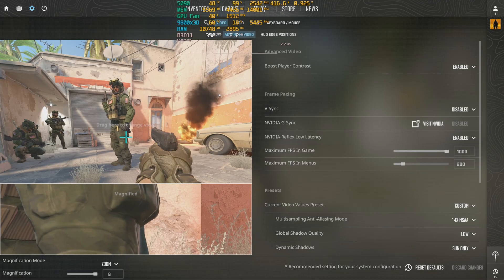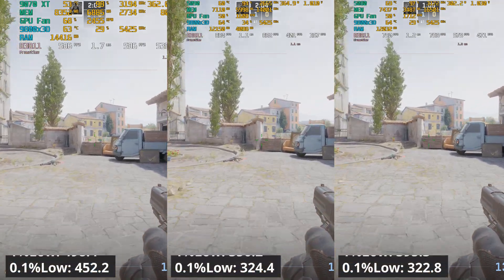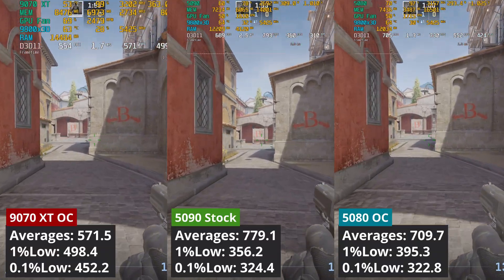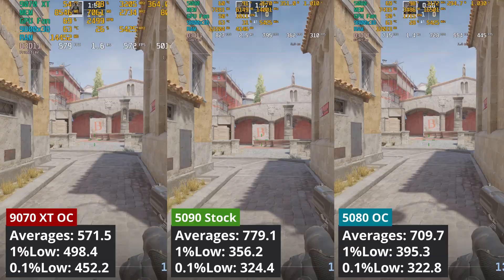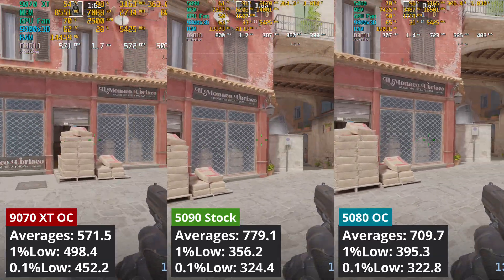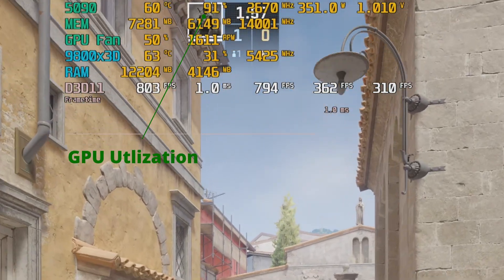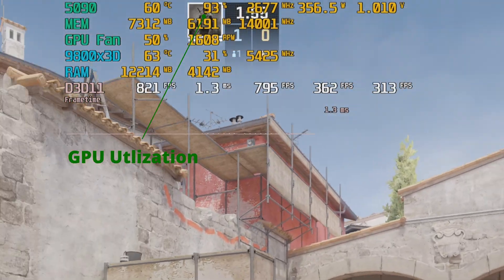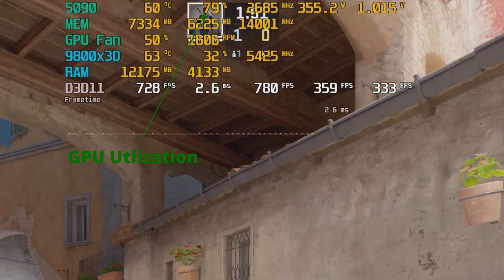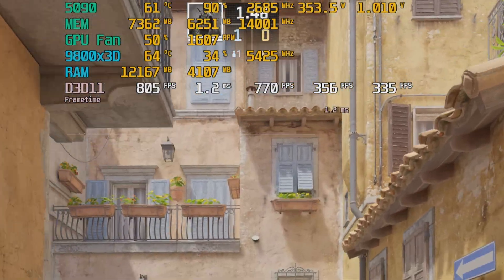Let's start first with Counter-Strike 2, using competitive settings only at 1440p. The 5090 leads in this game, followed by the 5080, and last is the 9070 XT. The AMD GPU produced the best 1% low values, delivering almost 40% better results than the 5090. The 5090 utilization drops to around 75% in some areas, while the other two GPUs always sit above 90% GPU utilization — this is why we have the 1% low value gap.